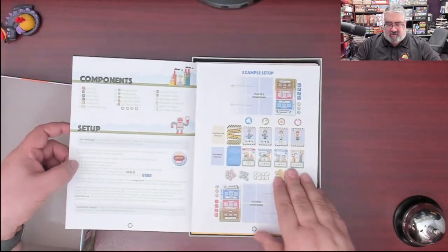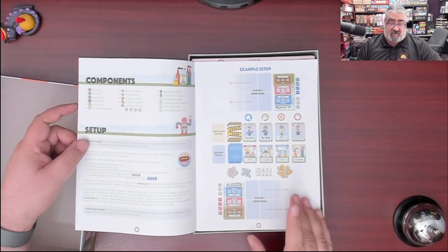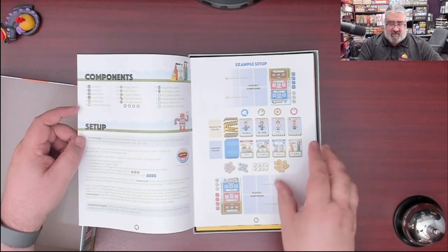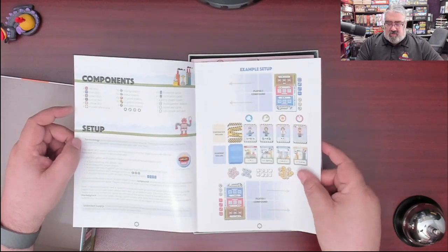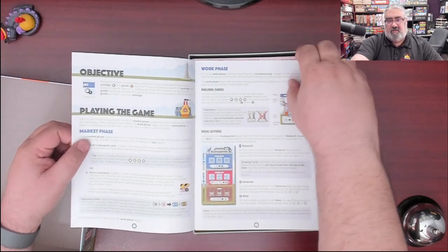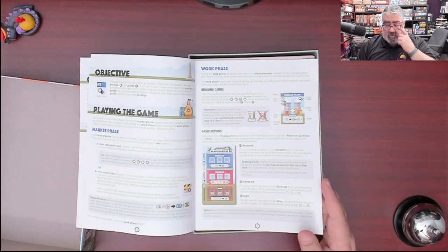We're going to quickly show you the instructions. You've got the example set up. One of the things I do know exists for this game is a playmat that looks fantastic — we did not get a copy of that. So you've got a little quick setup where you have a player board where you're going to build cards next to it, and you've got a central market. That's pretty much it. All the playmat really does is tell you where to place this stuff. I'm expecting to see dual-layer boards — we'll confirm.